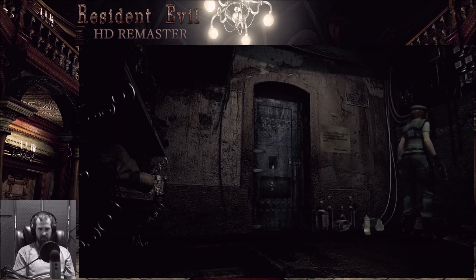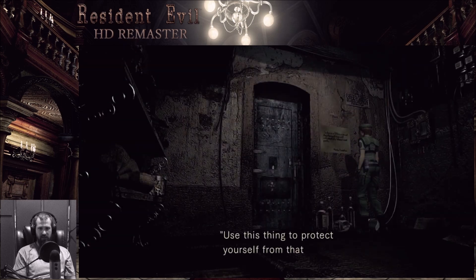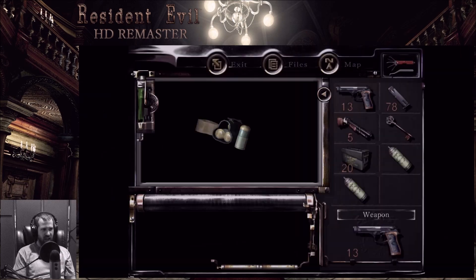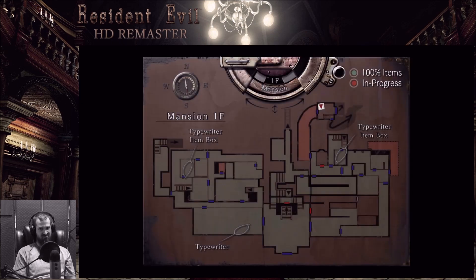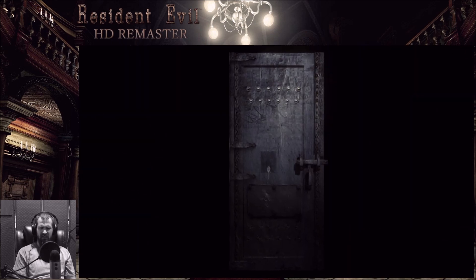Barry looks flaky. Jill — he's given us so many items. Use this to protect yourself from that bulletproof thing in chain. Seen it too. I went ahead and fixed that piece of crap door too. Barry, thank you. Ooh, acid shells. What have I not picked up in this area? I don't remember seeing anything at all.